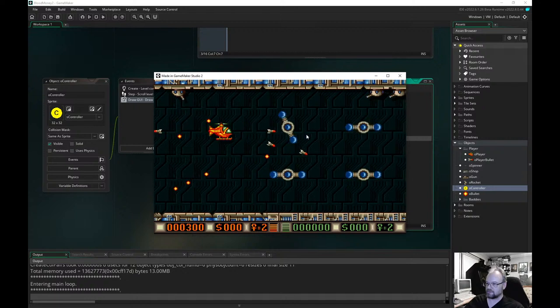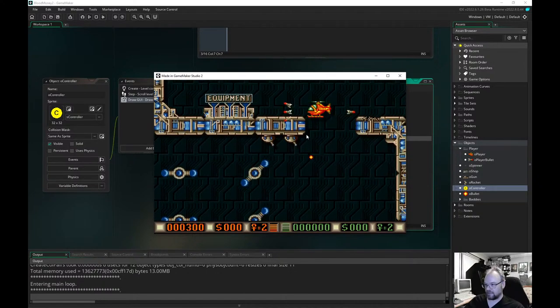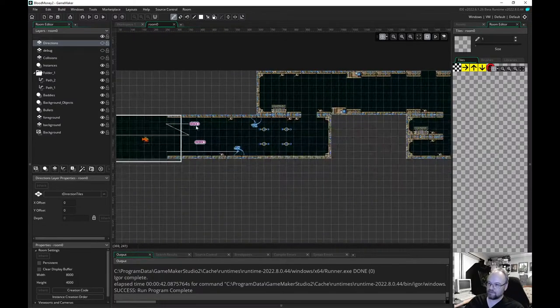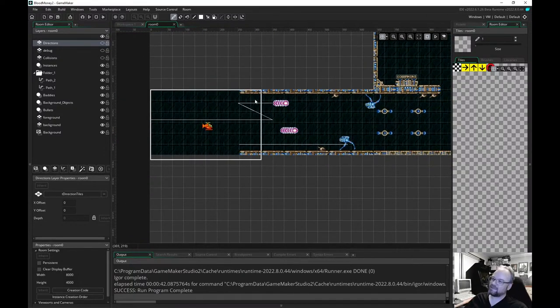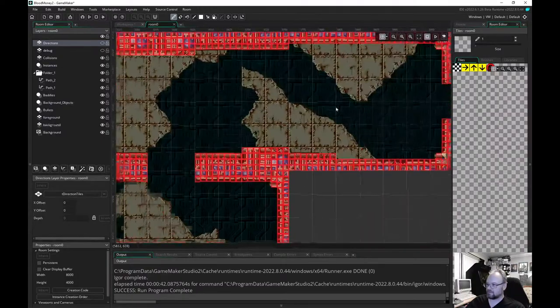I quite like the way I ended up doing the map on this one. It's a pretty big map — I stupidly started at the top, I should have started halfway down. You can see the baddies are there and they've got paths and they follow them. It'd be better if the paths were a bit easier to do in here. The collisions are just little 8x8s I painted over, and you'd collide with them. I actually did quite a lot of the map, I got carried away doing the level — that was good fun.